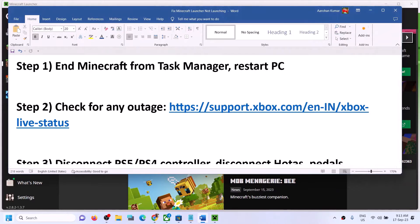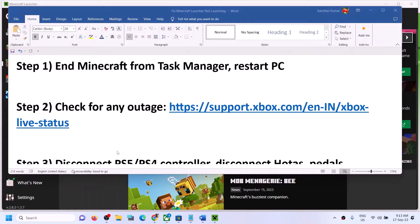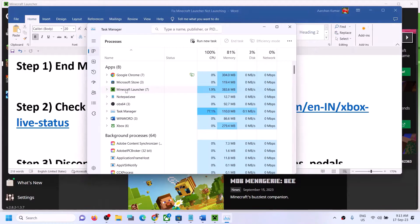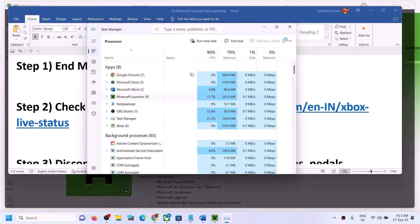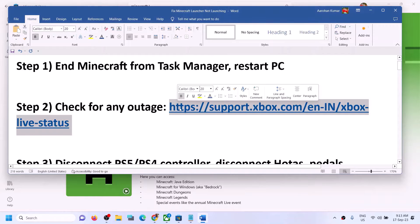The first step is to end Minecraft from Task Manager. Right-click on the Start menu and click on Task Manager. If you find Minecraft in the list, right-click on it and click on End Task. If you don't find Minecraft, you can skip this step. Scroll down and if you find anything related to Minecraft, right-click and click on End Task. Once done, try to launch Minecraft Launcher again.